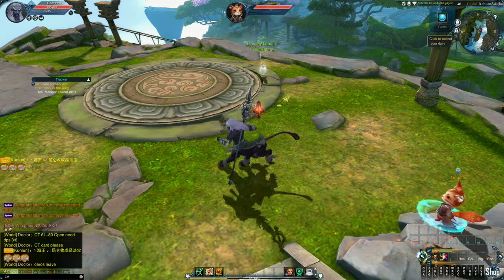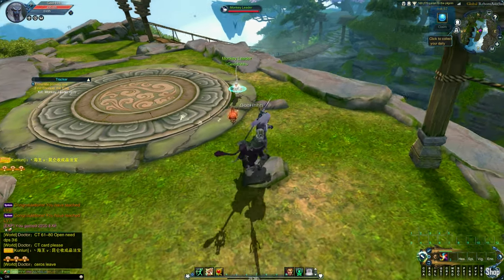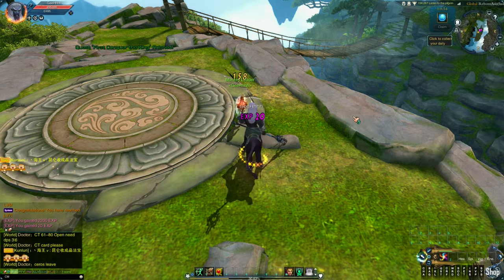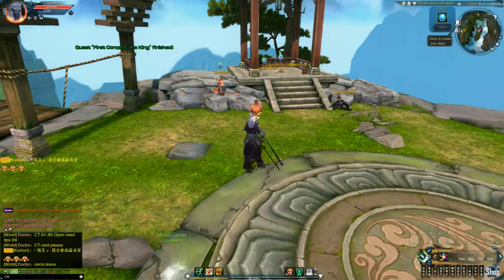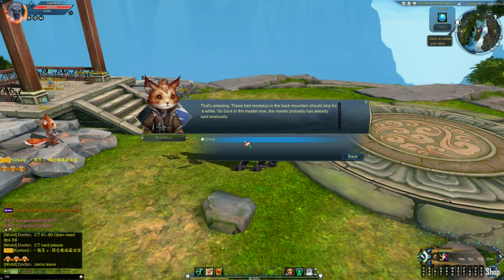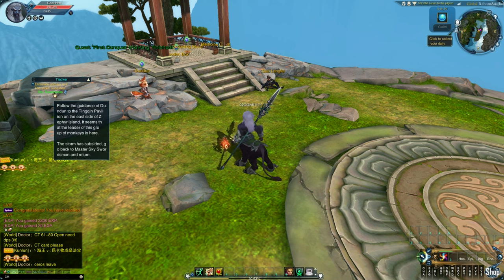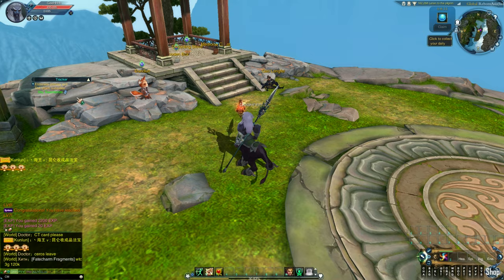Now I need to hunt down a boss — a monkey leader. Iron Cutter. Boom, one shot. Let's turn over the quest. There's a dialogue that popped out but there's a delay — I need to wait before the dialogue appears before I can proceed with the quest.